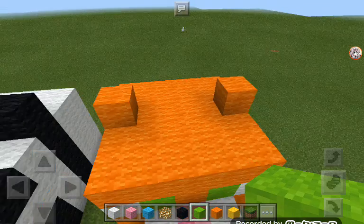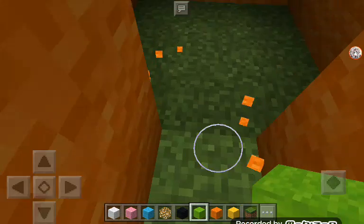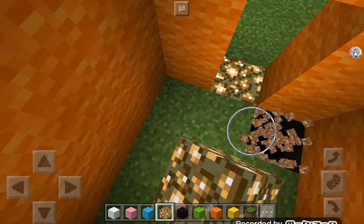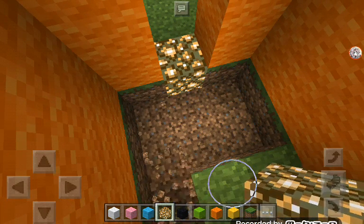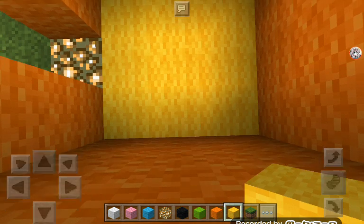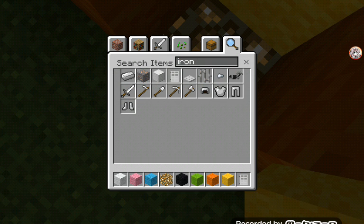You can fill in the inside if you want if this is just a decoration, but I'm teaching you a house. So you'll need like this, and then put it in with your wool or block of choice. It doesn't really matter what block you use. It should be an iron door or whatever door you want.